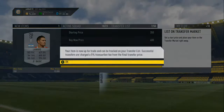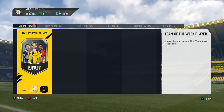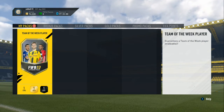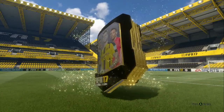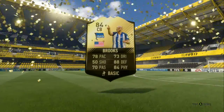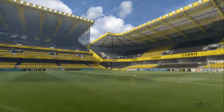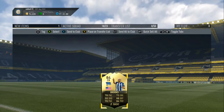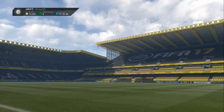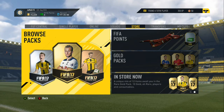Time for the big one — the Team of the Week, one Team of the Week player, untradeable. Come on EA, give me something good, give me a walkout. It's not a walkout — but it could still be something decent. Brooks, 84-rated centre-back from Hertha Berlin. Fair enough. Not what I was expecting. I was really hoping for Hazard, Alonso, Robben, Ribery, Lahm, Ozil, or Son, but unfortunately we didn't get one.